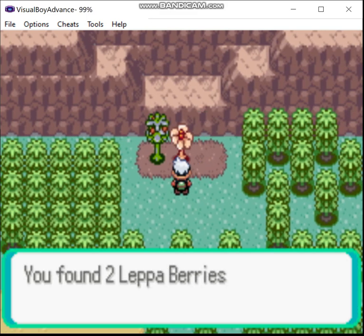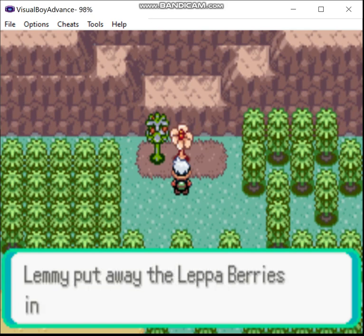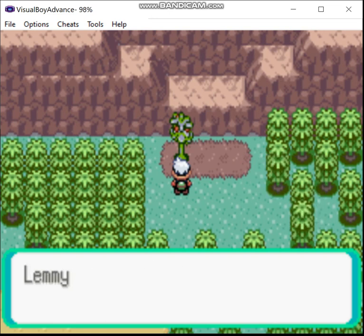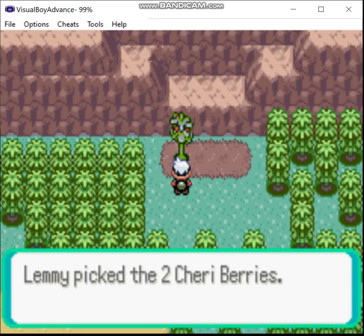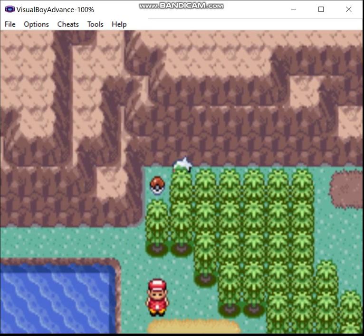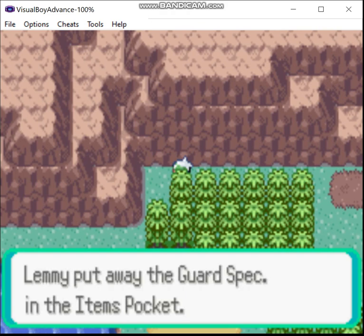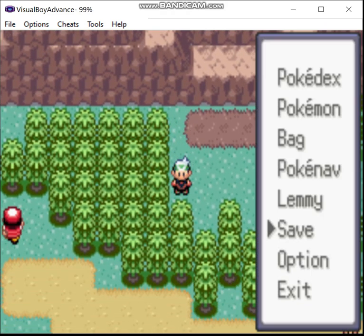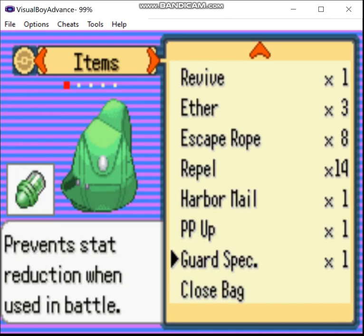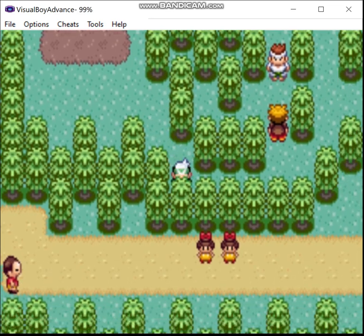In a monotype run of either of those, it's not uncommon for me to get half a dozen PP Ups just from Pickup, and sometimes more than a dozen Rare Candies. That's why they nerfed it for Emerald version — it's kind of broken. I also get a Guard Spec. I've never really used it, I think. Oh, it's basically a Mist as an item. Never mind.